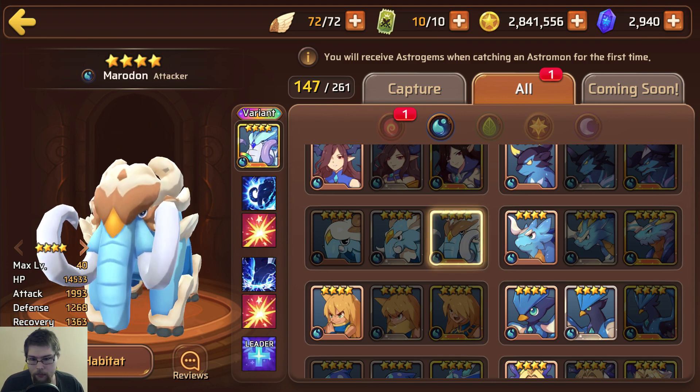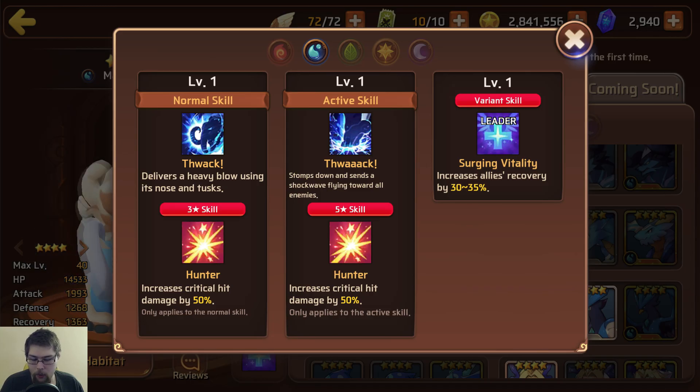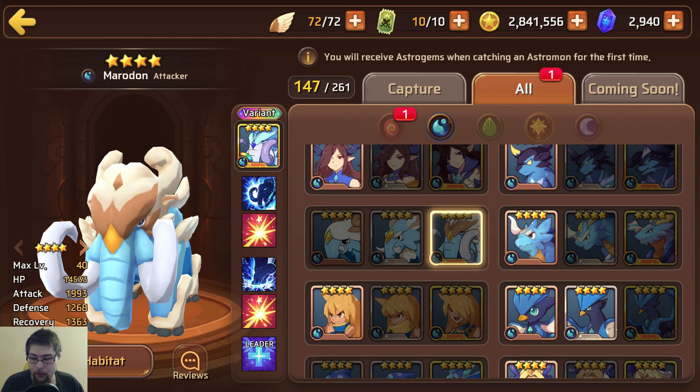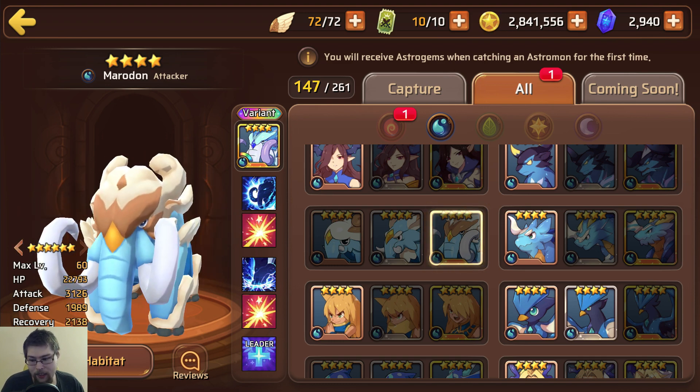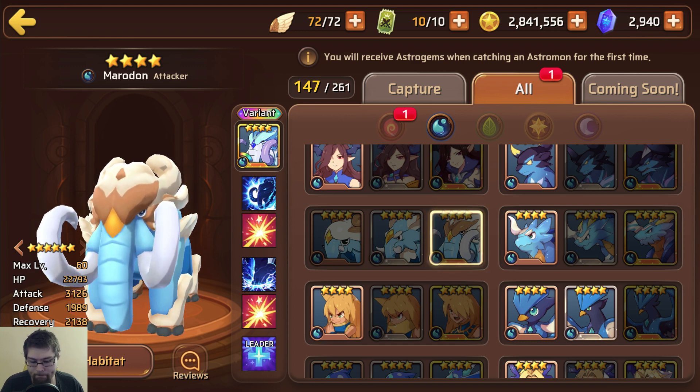The water one — ooh, lots of damage. Two hunters at 50%. There's not too much to say there. Hopefully he's an attacker, which he is — that makes sense. Looking at his six-star stats, quite low HP. He makes up for it in recovery, so that's good. Defense — ooh, he is very, very fragile. Super fragile. Low HP, low defense.